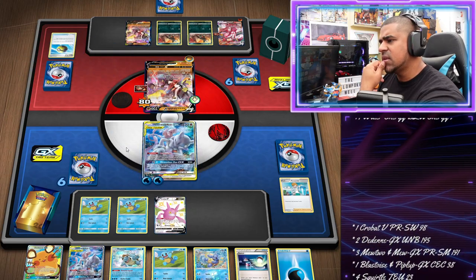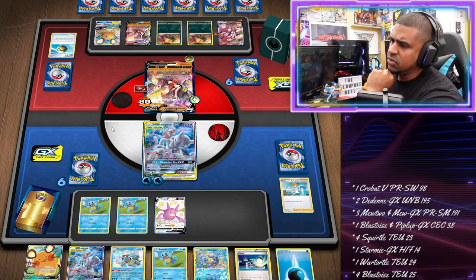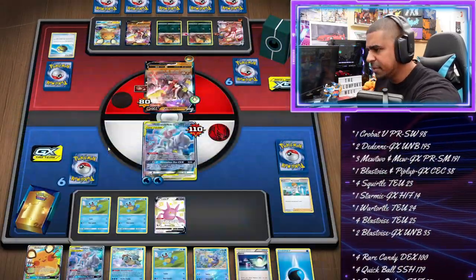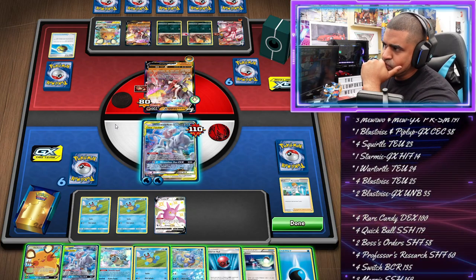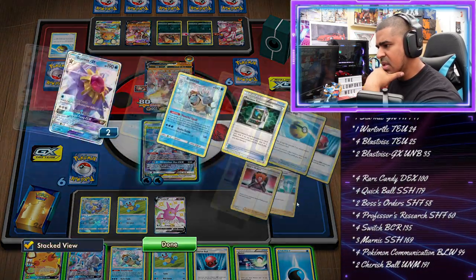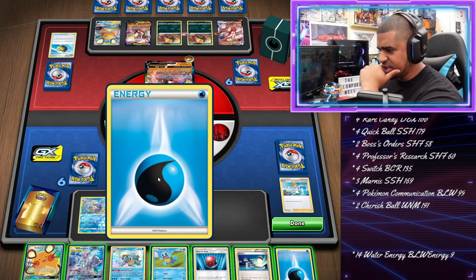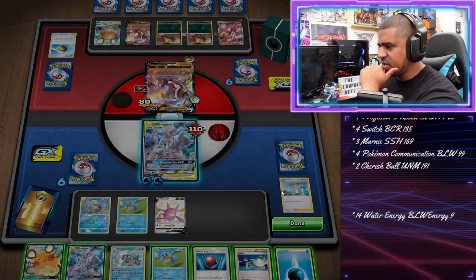We get a Blastoise but we don't see a Rare Candy. I guess we do have to Star Stream — there's a fairly high chance we don't get Blastoise out next turn, but luckily we're not under a terrible amount of pressure. Our opponent researches, gets rid of a Mew and earns a Vitality Band — they're committing to the battle. They know this active attacker is not long for this world. Second Hound Doom — probably find the Dene now. They bench another one.